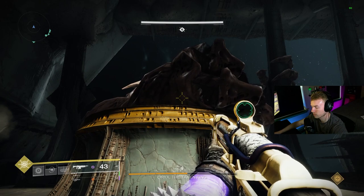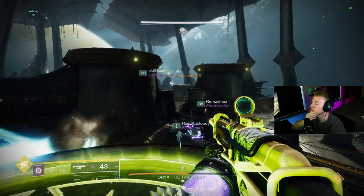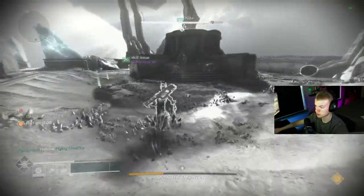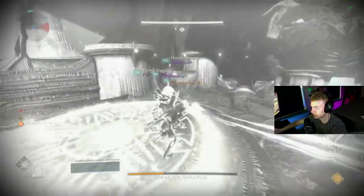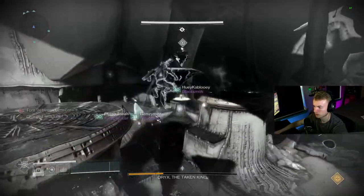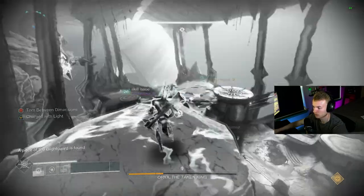Eventually Oryx will go to one of the 4 plates, slam his fist, and then the plate is going to start glowing green. The player assigned to this plate should hop on it, and one of the other 5 players will randomly be torn between dimensions. This player must go to the plate that Oryx already slammed at, and the player on this plate will look for a symbol above one of the other 4 plates. Call this out, and someone must also hop on that plate. This is going to build dimensional platforms for the torn player to climb up and grab the orb at the top.